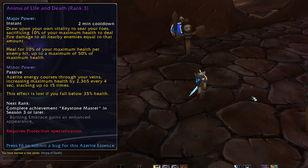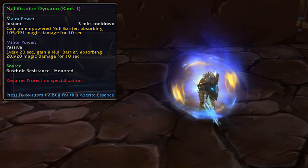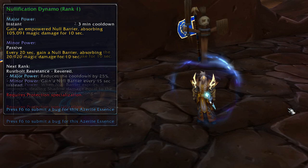The Nullification Dynamo is a magic damage absorb shield — both on a cooldown and a passive — very useful for those magic damage encounters. This one is a Rustbolt Rebellion reputation reward. Rank 1 comes from Honored, rank 2 from Revered, rank 3 from Exalted, and rank 4 will come from the Paragon chests tied to that reputation.